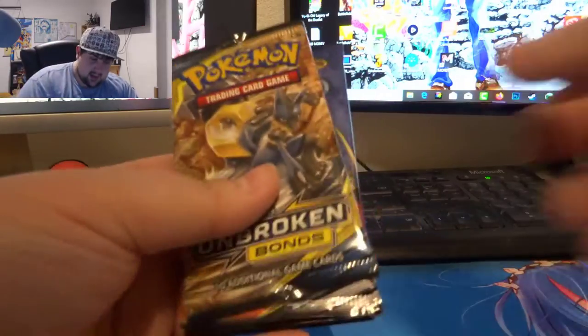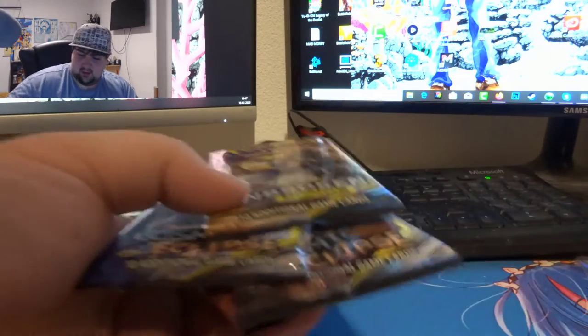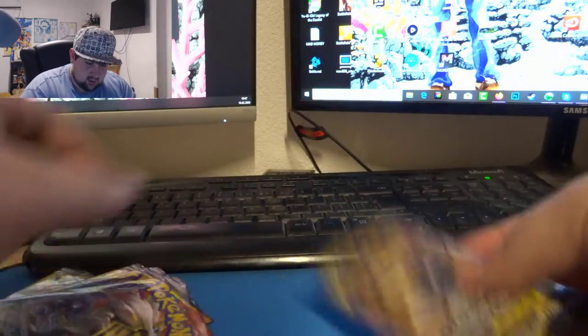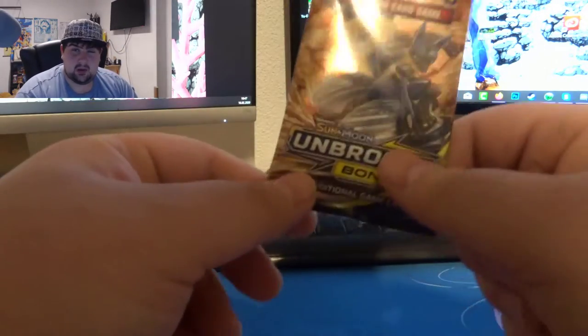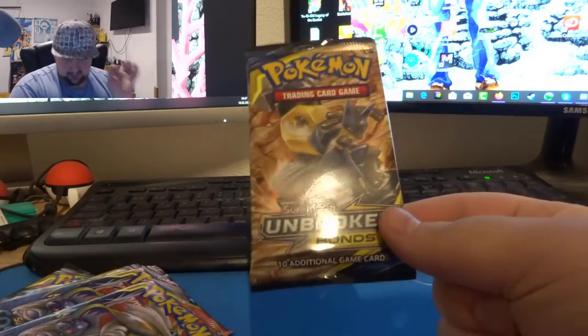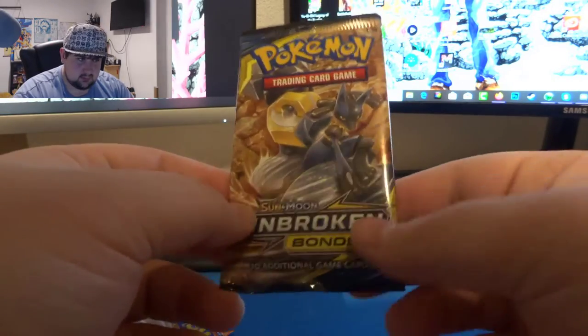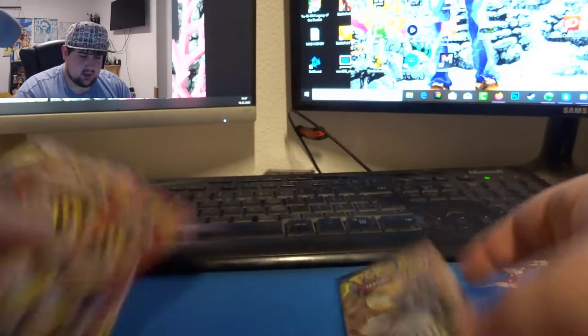Without further ado we're going straight into it — just gonna rip it all open. Now that I've unboxed everything, we got five boosters total: four Cosmic Eclipse boosters and one Unbroken Bonds booster pack. This booster set has the full-art trainer card Blue in it, which is by far my favorite. There's also Red and Green in the set.